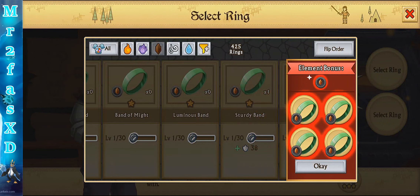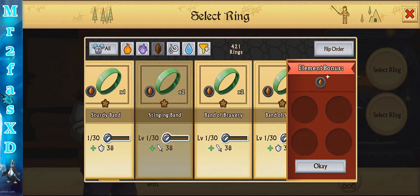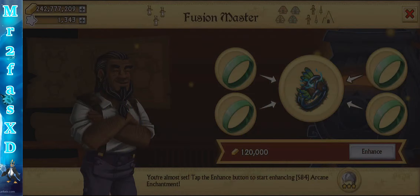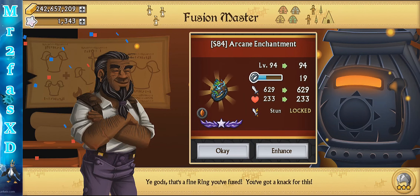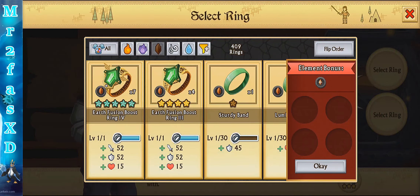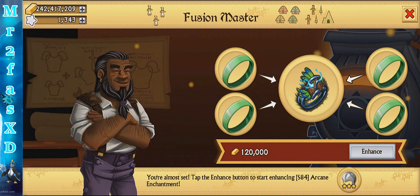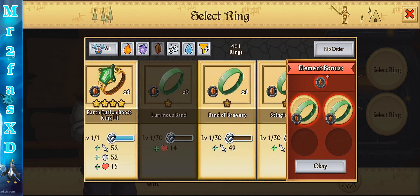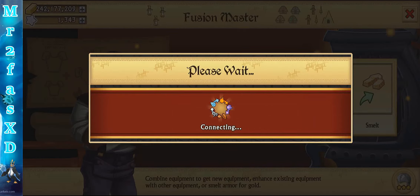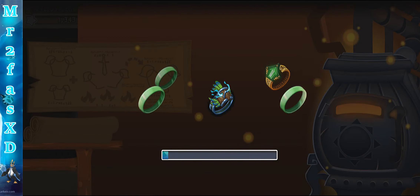Holy crap, wow, that leveled up a lot. So I'm just going to start off a little slower then. I'm probably going to have to use a regular ring here, but I will use these up first because I know I'm playing for like a level 4 before I max it out. I have a crap ton of gold — 242 million — so I'm not too worried about it. Usually you would want to start at the start so you don't waste a lot of gold.